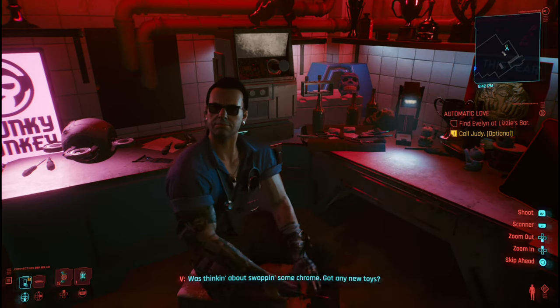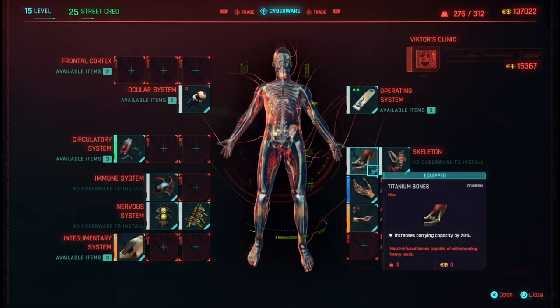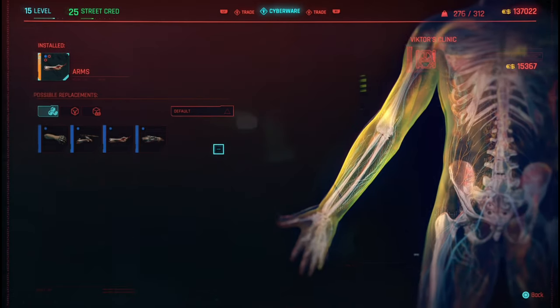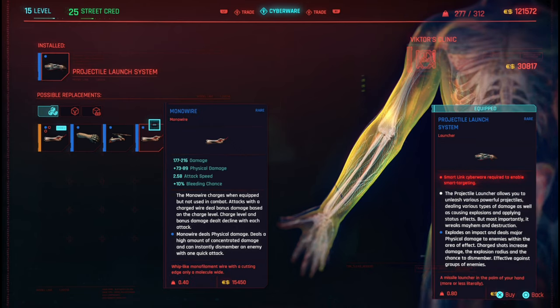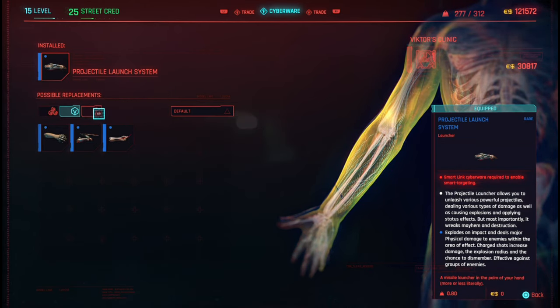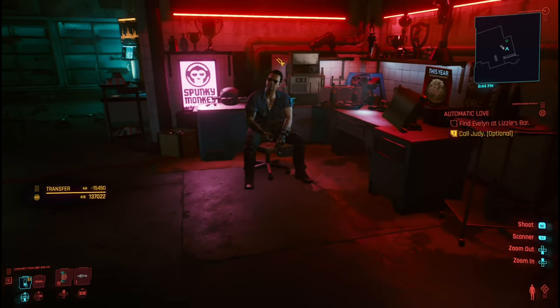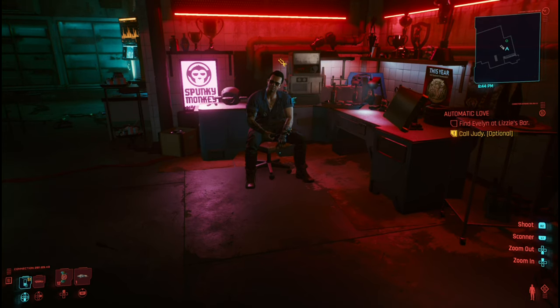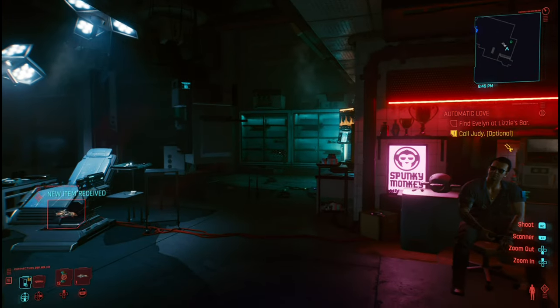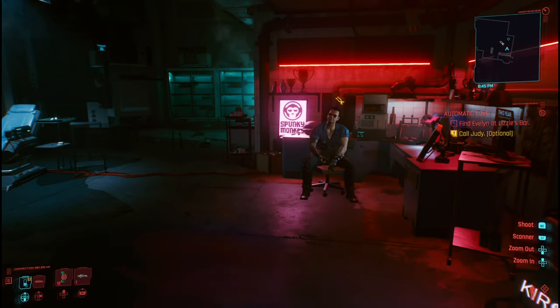You can get a legendary one, which is very expensive, but here is the cheapest one you can get installed. He'll install it for 15,000 eddies, and that is pretty much it. Thanks for tuning in, stay tuned for more.